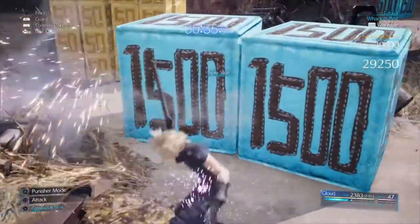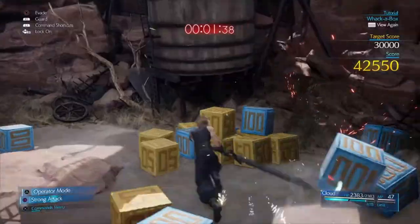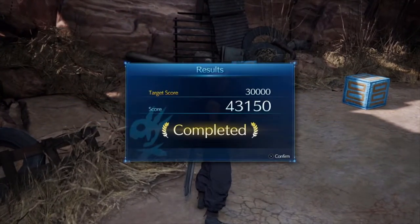And there you have it. With those tips, you should be able to complete the Whack-A-Box challenge and snag the Spectral Cogwheel accessory. So how are you guys enjoying Final Fantasy 7 Remake so far? Any other guides you'd like to see from me? Let me know in the comments. See you in the next one.